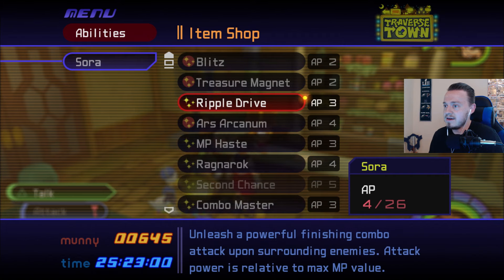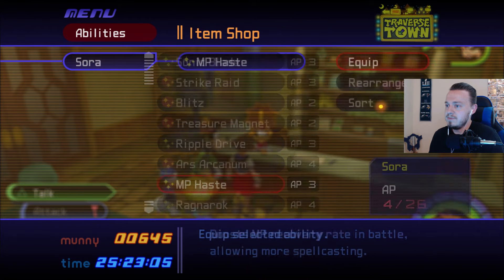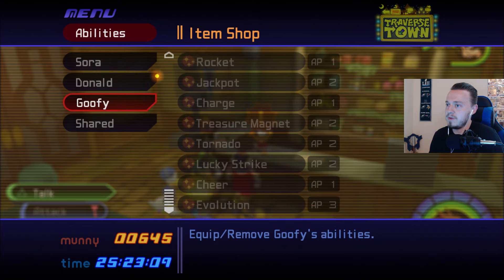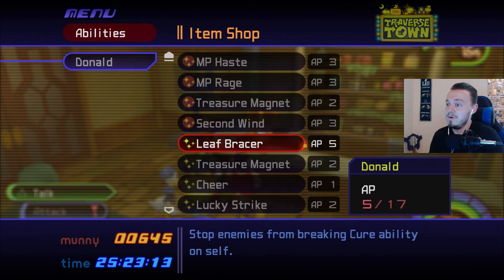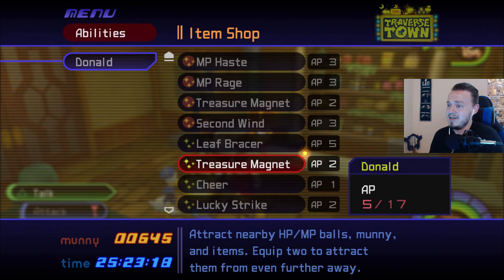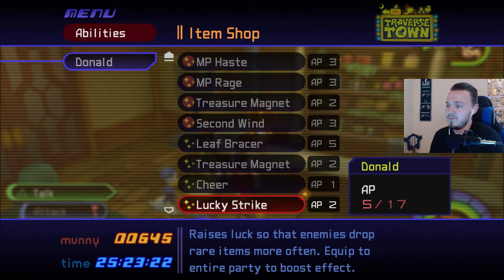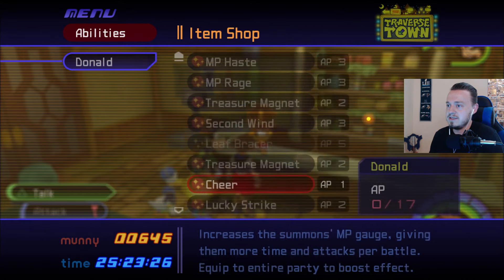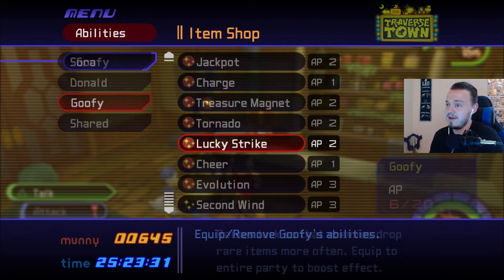So I think honestly what I might do is go with MP Haste — that's going to help me get Aero back and Cura back by being able to get more MP. Stops enemies from breaking Cura ability on self — that's fantastic. Treasure Magnet, Cheer increases Summon Gauge, and Lucky Strike. So we're going to go with Lucky Strike. Actually yeah, we can equip all of these except for Leaf Brazier. I'd rather have Lucky Strike, Treasure Magnet, and Cheer than Leaf Brazier right now.